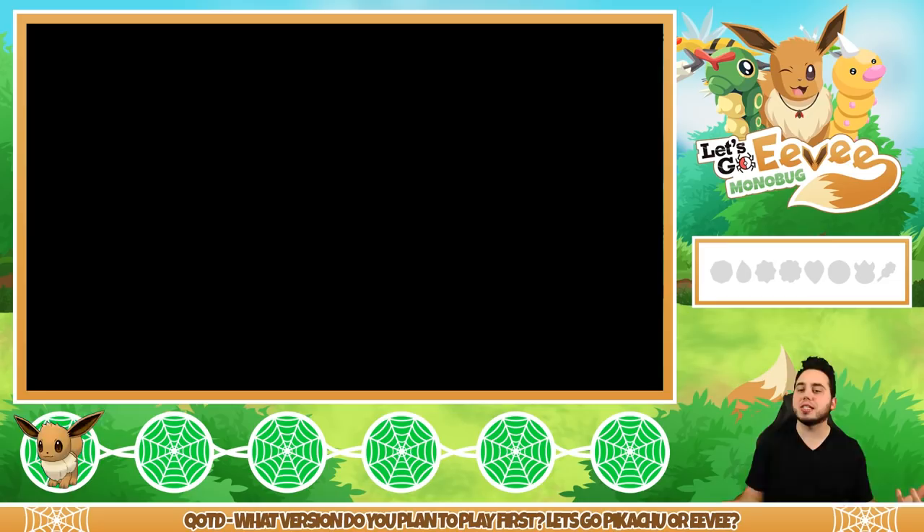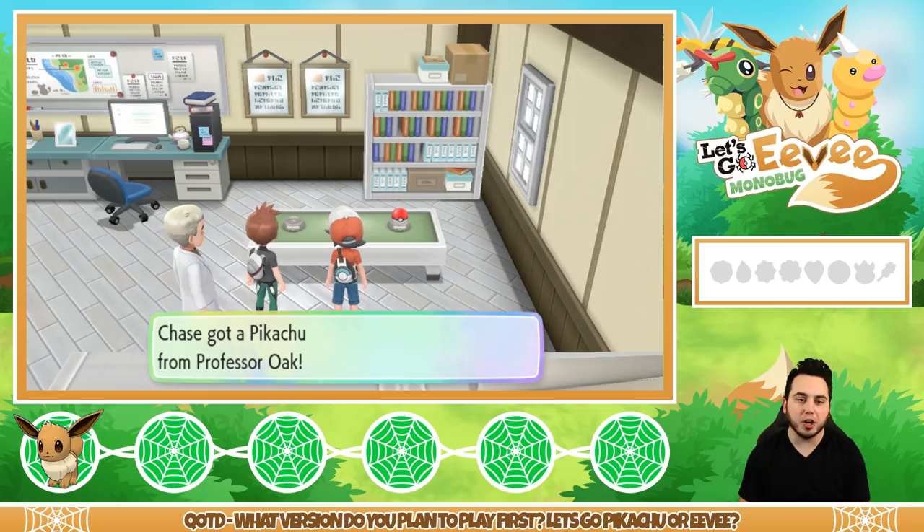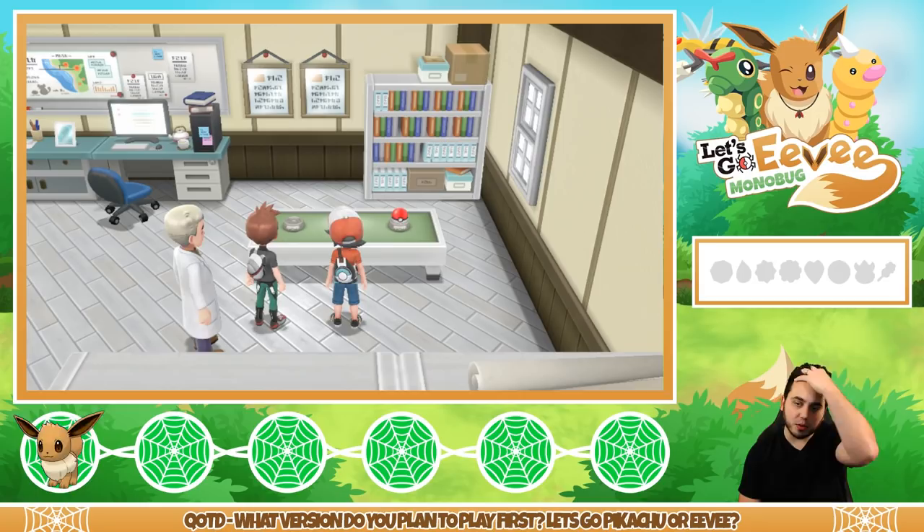Chase got a Pikachu from the Professor. So what was the other Poke Ball then? If he got a Pikachu, what's the other one? Yo, it's Meltan, guys — that's what it is!